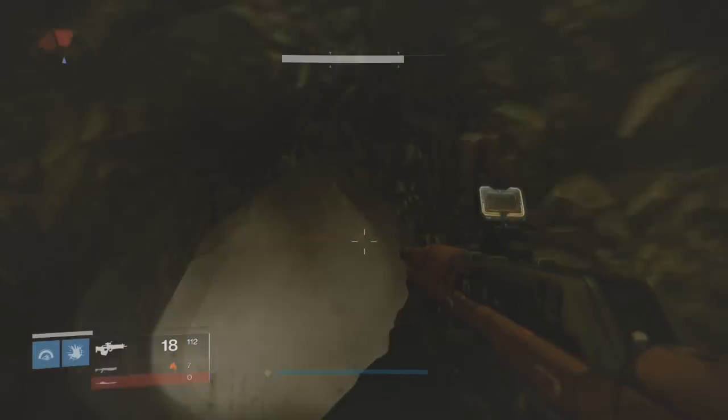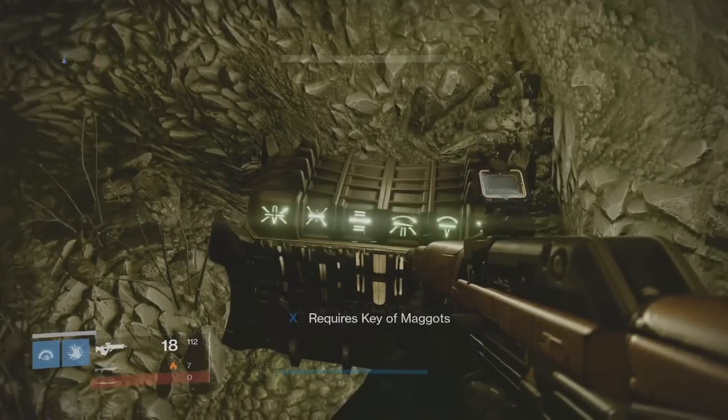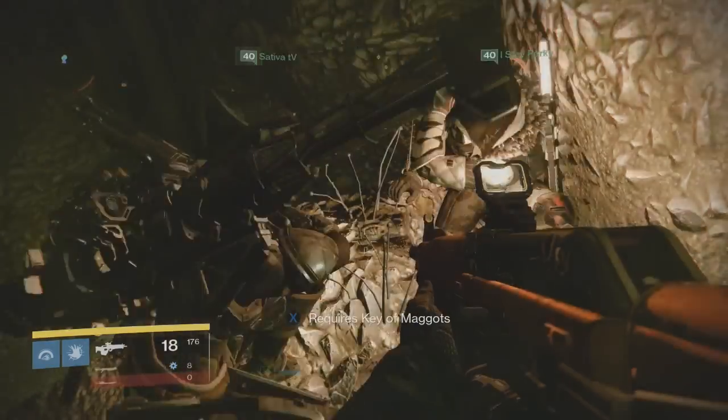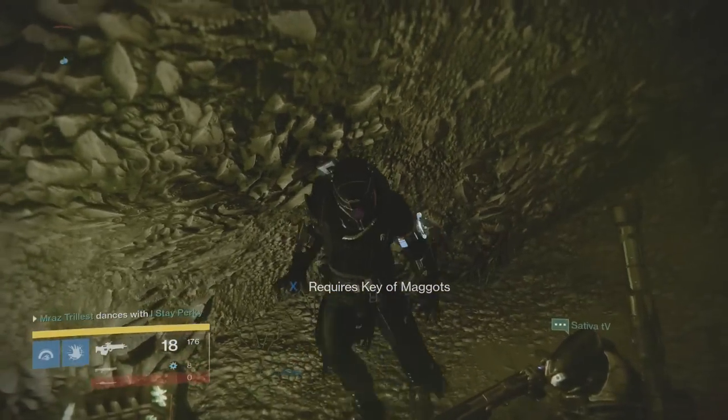When you're inside, you should notice a small entrance to your left. Crouch and go inside that area. Look up and you will see a ledge with a chest — that chest will say it requires the Key of Maggots. That's fine; you are not there to open that chest.